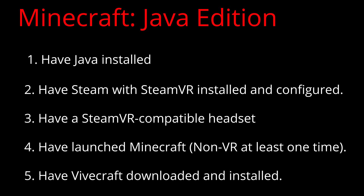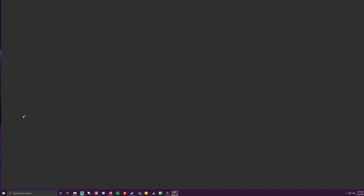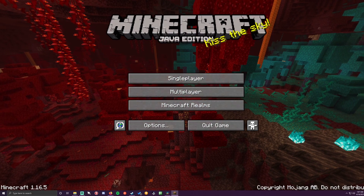Step three is easy — just make sure you have a SteamVR compatible headset. Step four: launch your Minecraft Java Edition at least one time in non-VR mode, and then you can go ahead and quit the game.